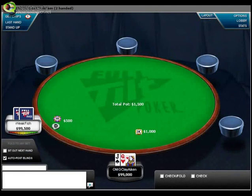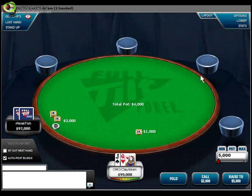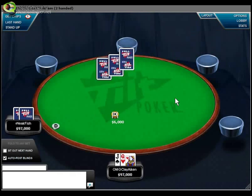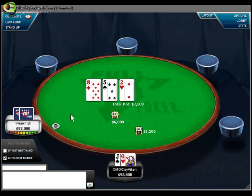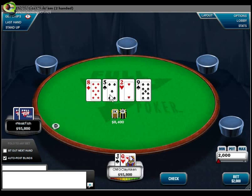For this first hand, we are heads up against a weak fish, not so much a thinking player. We're in the big blind with Queen-Jack offsuit, and we decide to call his raise from the small blind. The flop comes 8-5-deuce. For whatever reason, let's say we decide that against this particular opponent we're not comfortable check-calling with this hand, not really comfortable check-raising, or even if those plays are profitable, we might decide that a probe here is a more profitable play. So we lead out 1,200 into the 6,000 pot.